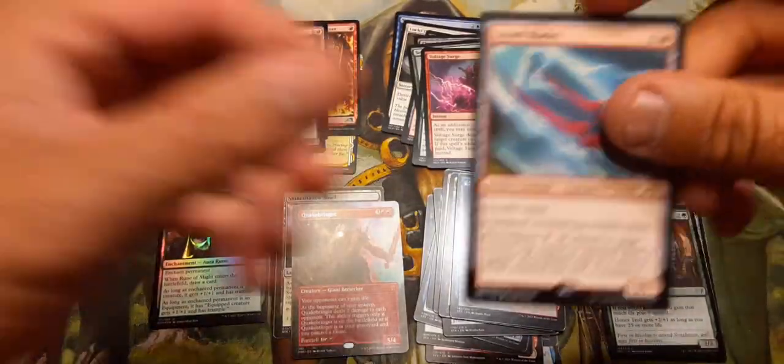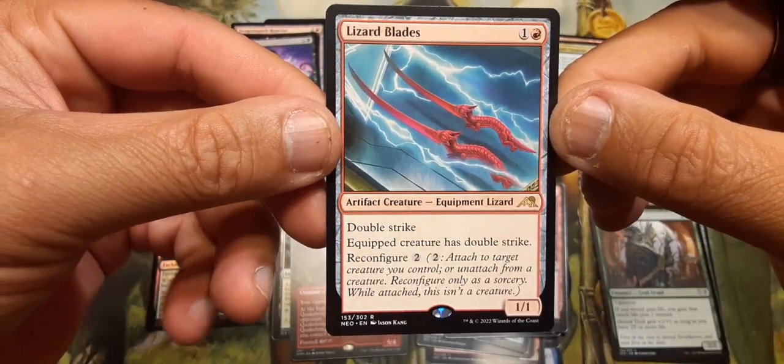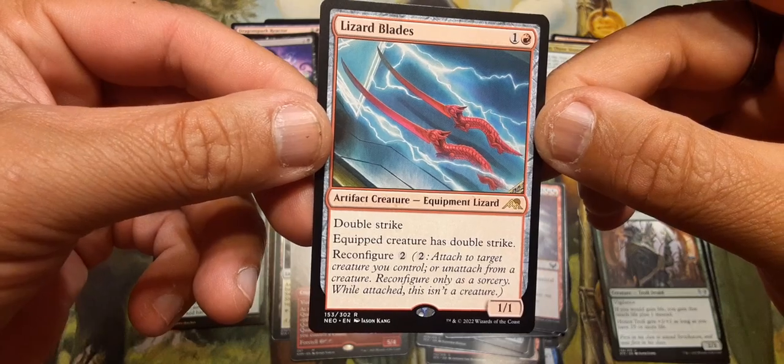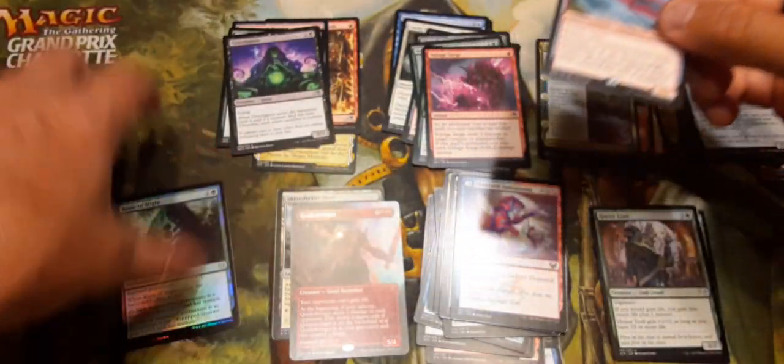And then Thornfall. Lizard Blades is the rare — one and a red, Double Strike. You can equip a creature and give it Double Strike, and it reconfigures too. Not bad.